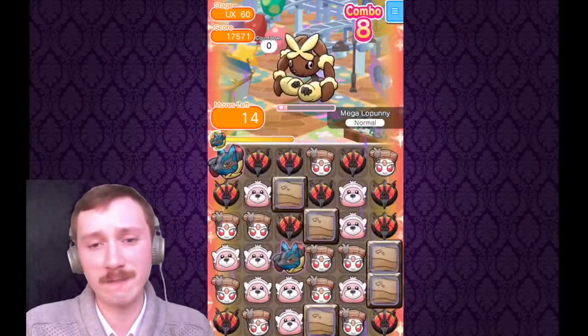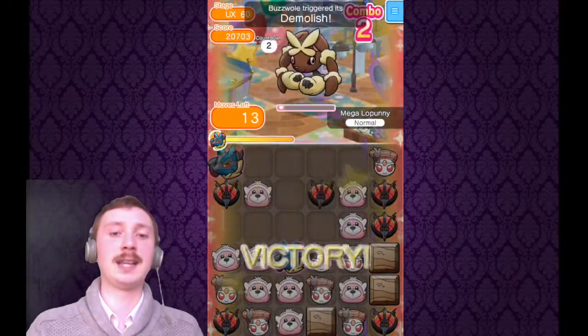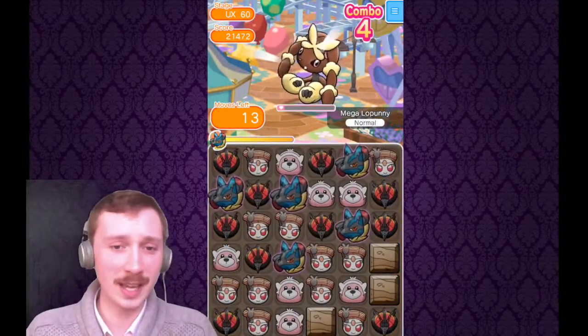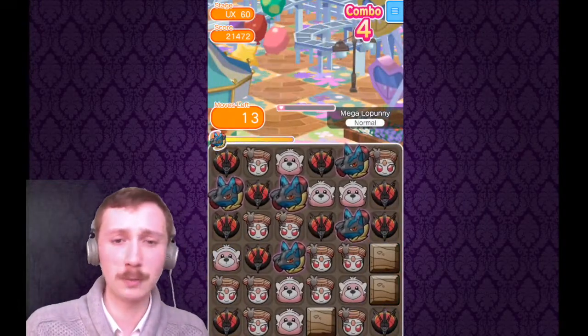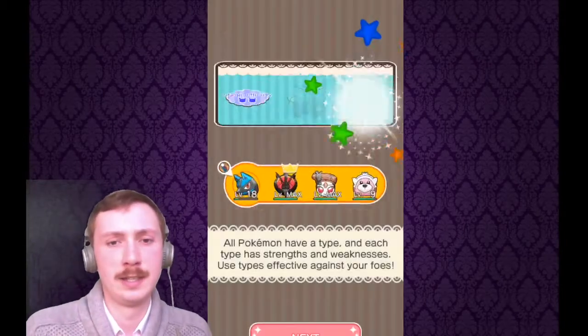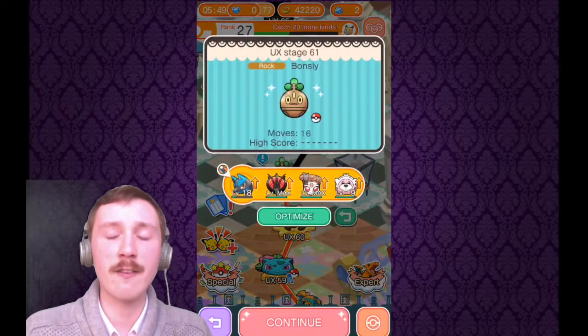A good couple of matches with Buzzwole and you'll be able to beat it completely itemless, completely thoughtlessly — it's a fine, fickle stage. 13 moves left. I wouldn't recommend any other team; it's fighting, it's fine, it's powerful, it will go in and rip it up. Fighting style — and I hit max level after beating that.